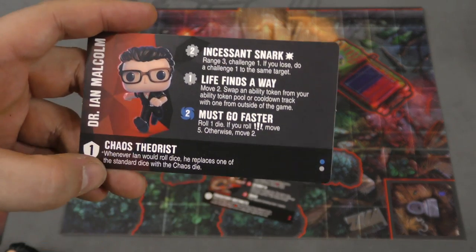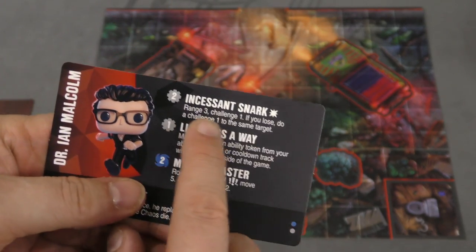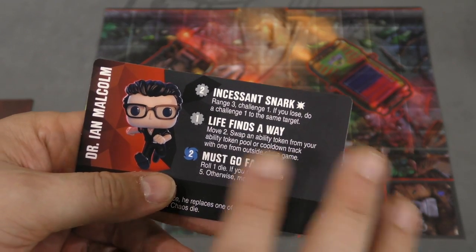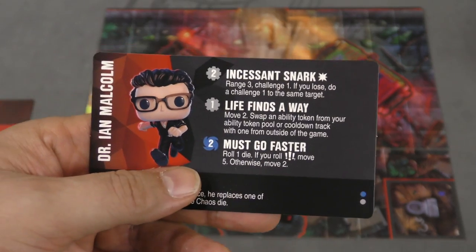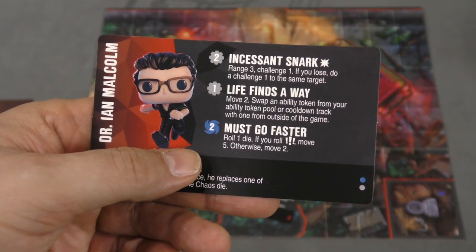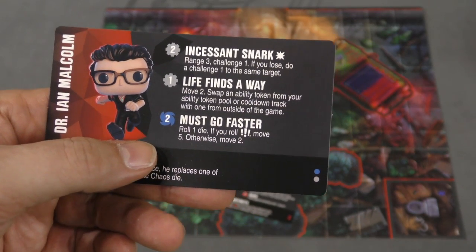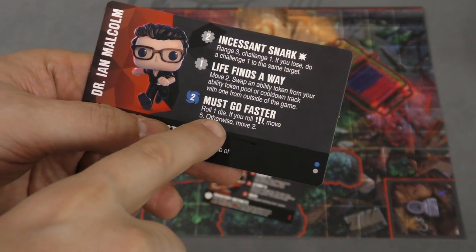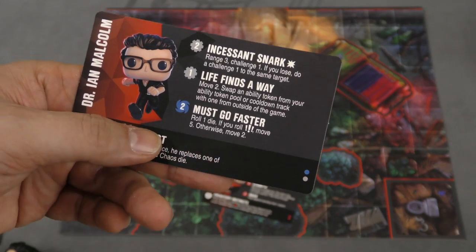Malcolm is cool rather than strong, with only a one defense, but he can challenge someone and if he fails, do it again — his ability is called Snark, I like the name of that. Life Finds a Way is one of the most interesting abilities in the game, where you can switch a token out of your pool or cooldown track with one from outside the game, so you can bring in different colors and kind of customize your pool as the game goes. And then Must Go Faster: roll a die, and if you roll the exclamation point, move five; otherwise move two.